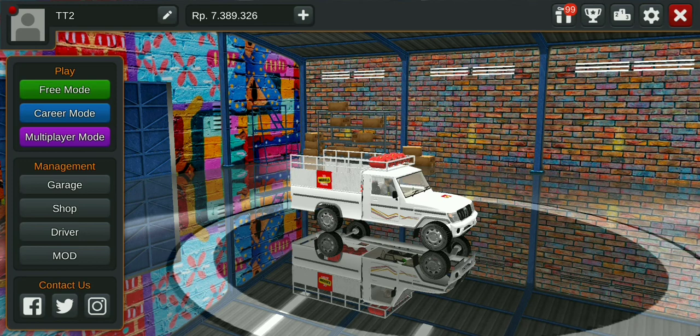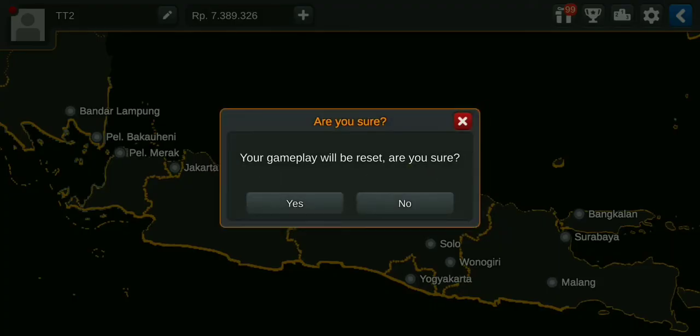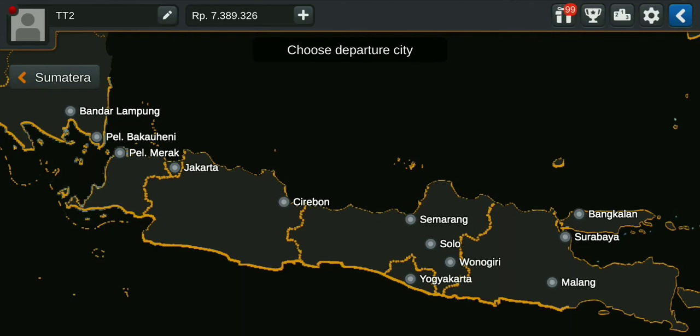So guys, I will choose the map in the free mode. You can see the details as well. The 3D models are in a book, and you can check it in the description.